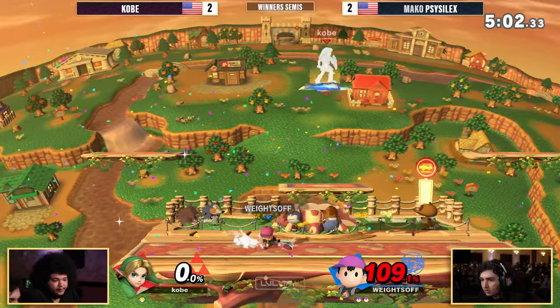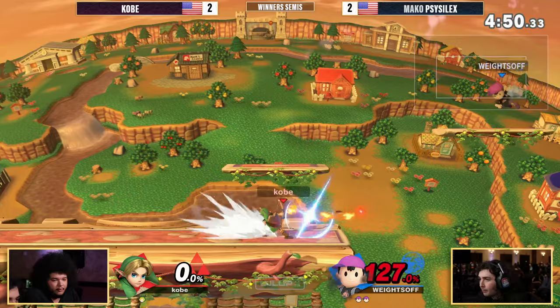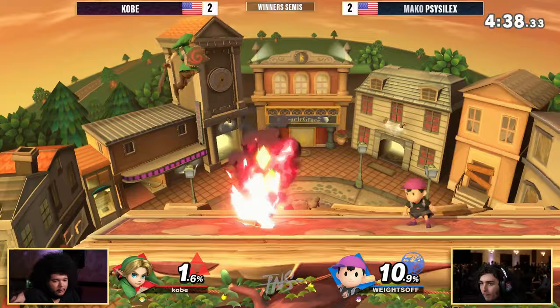He got his jump out but still didn't make it back, unfortunately, for Kobe. Now Scythe Selects up two stocks to one — pretty much in kill percent, though. If Kobe can find a little bit more he should be even. Last stocks, game five, with only 1% separating the two — commentator's curse, right? Always, as soon as you say it. But it's still a very even game — last stock, last game, might even go down to last hit depending on how the rest of this stock goes.